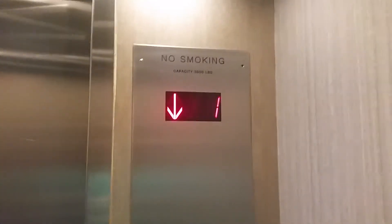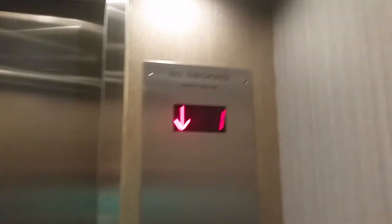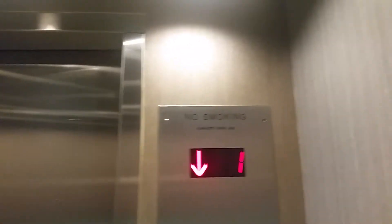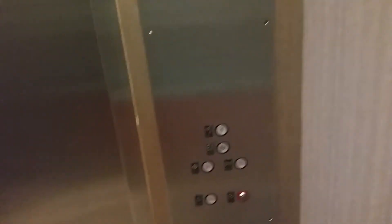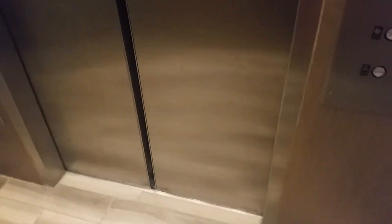Oh, you gotta hold it. That is a weird function on this elevator. I think this elevator is in down peak mode. Let's close the door and get another cab view. The door closes by itself, and it started just moving. Here's your cab view — you got a gray